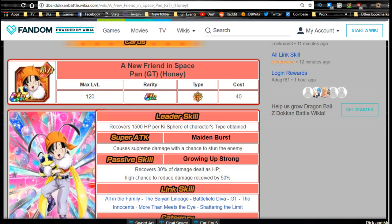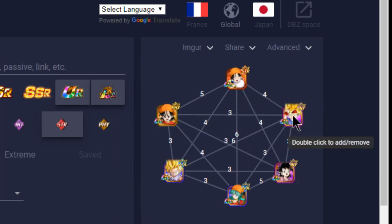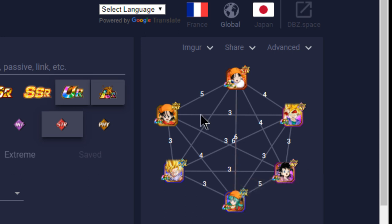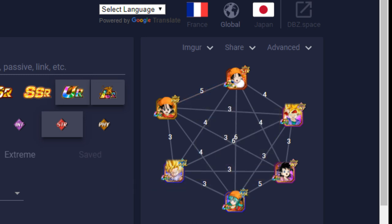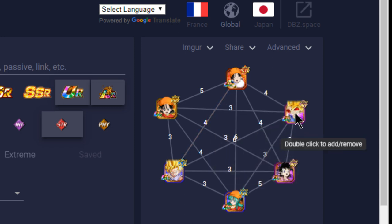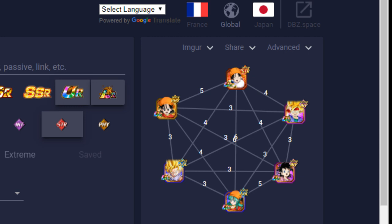On a 120 lead team with crits, she'll recover a lot of health. I think a GT team, mono strength team, or Super Saiyan 4 Goku team would work well for her. For best linking buddies, she links with all the girl units — notably Bulma Pan who shares GT, Shattering the Limit, Battlefield Diva, Saiyan Lineage, More Than Meets the Eye, and The Innocence for 7 Ki, attack plus 300, and a 10% attack buff. She also links with another version of herself for 5 key links. She's not really a unit I find particularly useful, but follow your preferred content creators who will let you know if she's ever really viable.